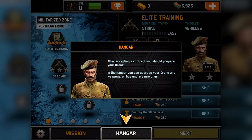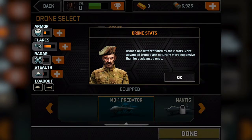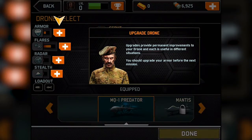You can migrate your game across different devices — I think that's a pretty cool feature to sync up your progress across multiple devices. After accepting a contract, you should prepare your drone. In the hangar, you can upgrade your drone and weapons or buy entirely new ones. So I guess we gotta go to the hangar. The hangar displays your selected equipment — selecting a slot will allow you to view or change what is currently equipped. We've got the MQ-1 Predator right now. Drones are differentiated by their stats, and more advanced drones are naturally more expensive. You should upgrade your armor before the next mission.